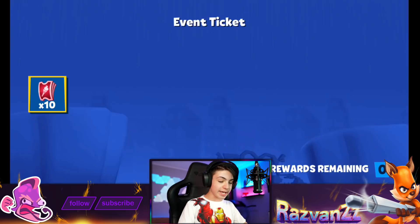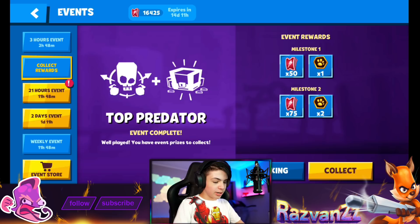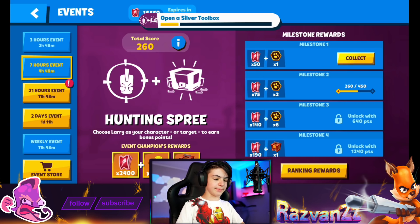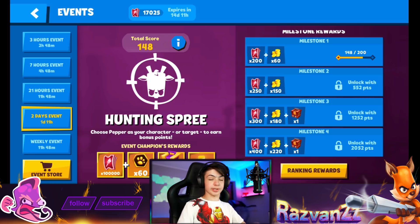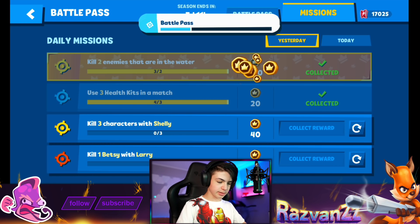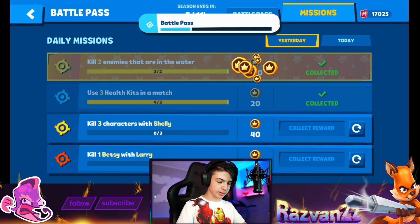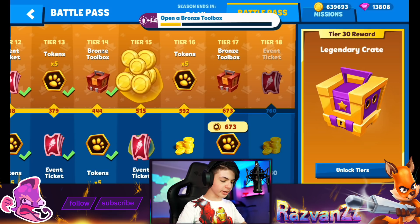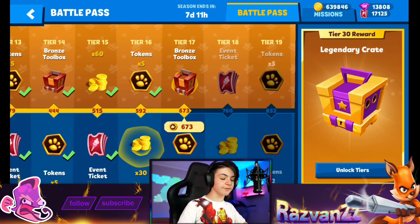It's ticket time — that's what I'm talking about. Top 10, I like that a lot. Not bad. We're also gonna get these, though a little disappointing. There's Pepper in the hunting spree — choose Pepper as your character to target to earn bonus points. Fair enough, because we will be playing Pepper today. We also got tokens for Skippy, a toolbox, Bruce the monkey, and Fuzzy again.